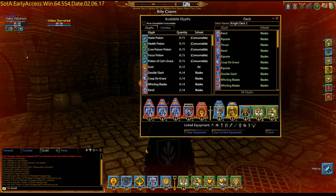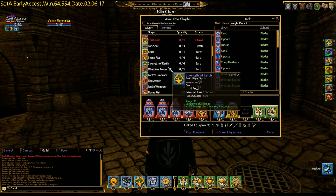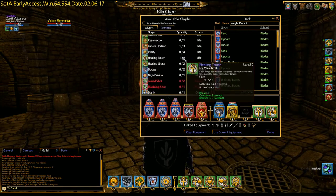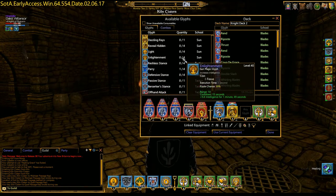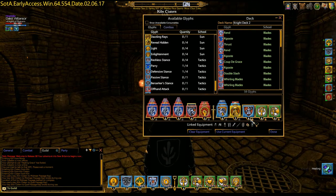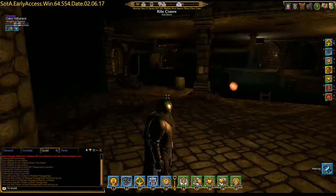I have the right deck equipped at least. Let's fix the skill bar — I want my primary defensive, which is Defensive Stance. I'll leave that locked because it's vital for my defensive ability.